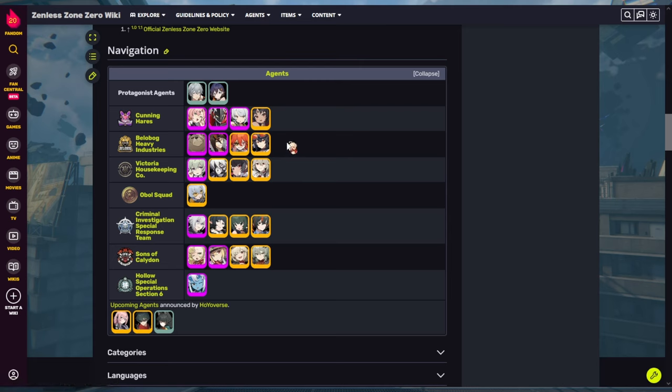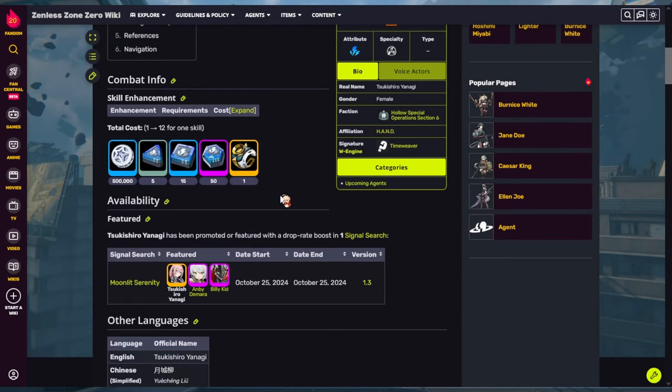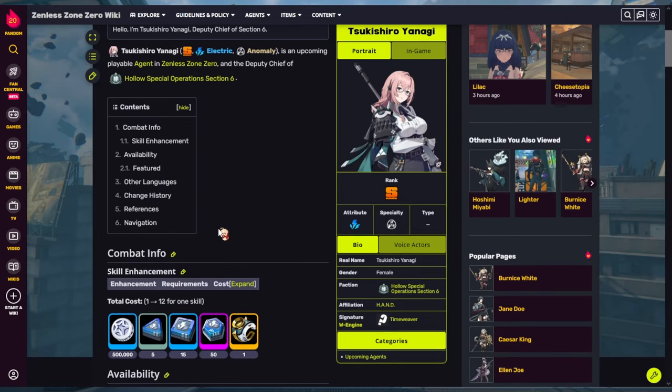Grace is able to access Kaleta, which is pretty nice, and Grace syncs up with Yanagi because Grace's additional is electric and her faction. You also get access to Anton, especially if you're building a team that revolves around shock damage. Anton's partners are pretty good and he gets one more with Yanagi, so she has pretty good team options overall.